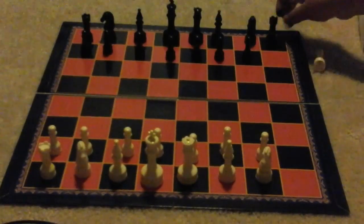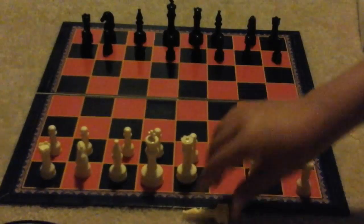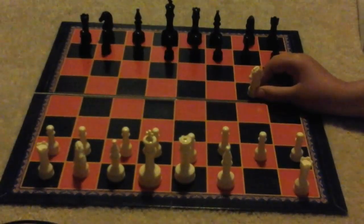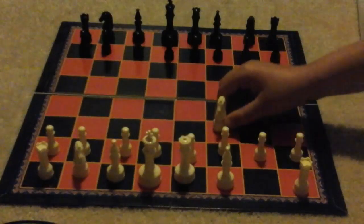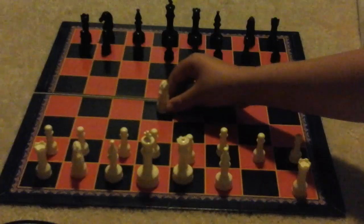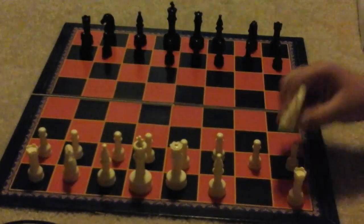Also, no piece in the game can jump over another piece except for the knight, which I'm going to talk about next. The knight moves in an L-shape. It can move two spaces up and one space left, two spaces up and one space right, one space up and two spaces right, one space up and two spaces left, or one space down and two spaces left, one space down and two spaces right.